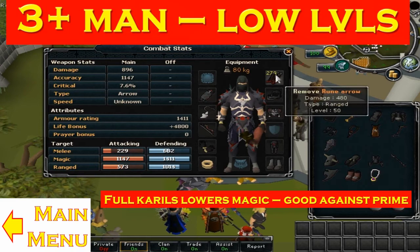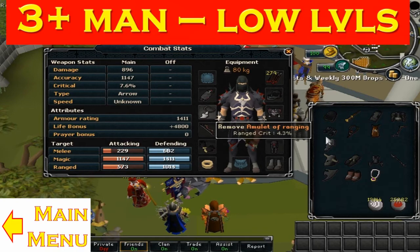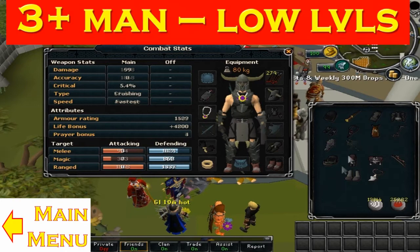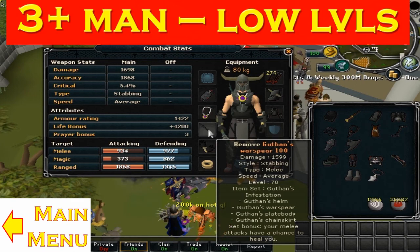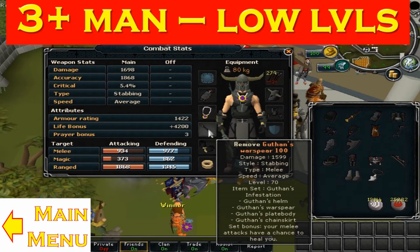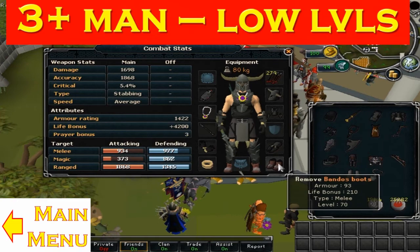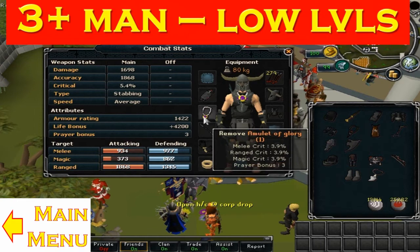The Ranging Amulet is a good range crit amulet — a good range style amulet. Let's move on to the final part of the gearing section: the melee gear. Here I have a spirit shield — a normal spirit shield — that I would recommend you use when you want to Rejuvenate. Other than that I recommend the Guthans War Spear — it's a very good spear and it allows you to get a chance to heal whatever you hit if you are using the full Guthans set. Bandos boots are very good melee boots. And as usual the same gloves and ring.